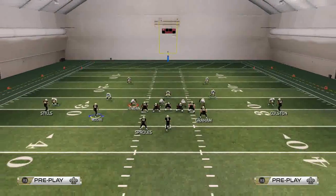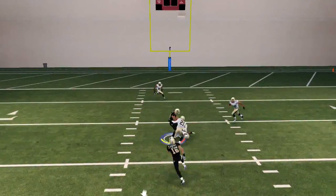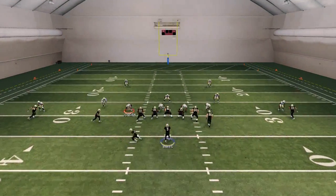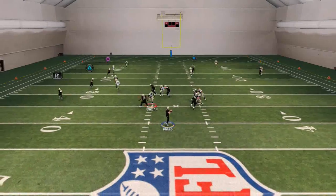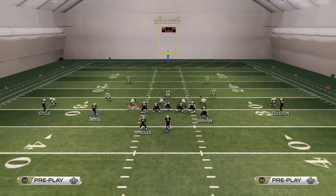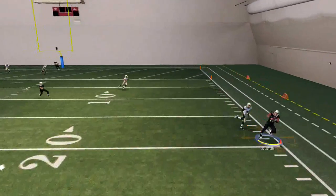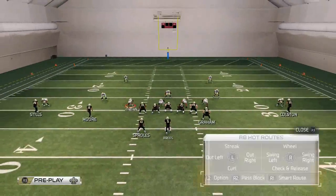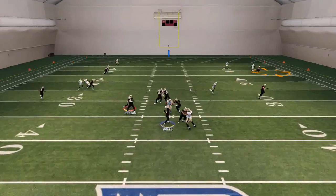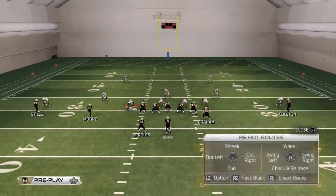Right off that read, we're looking at the deep post to Kenny Stills — click on and make a user catch. You're looking at triangle and square at the same time. If they aren't open, you can pass lead down the comeback route to Marcus Colston on the outside. The comeback route is a little finicky — wait until the icon lights up as he's cutting back to the outside. As soon as the icon lights up, throw it with a pass lead down.